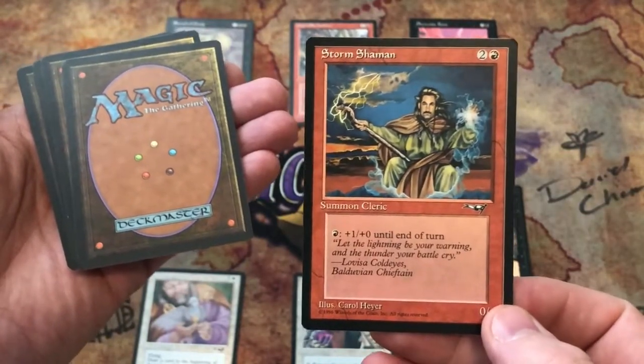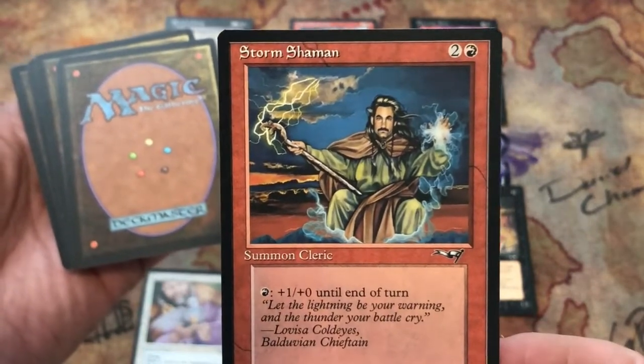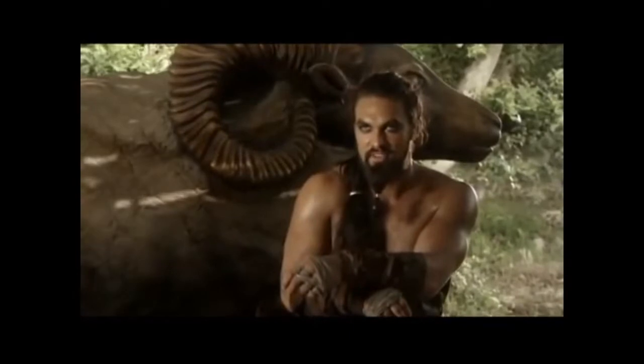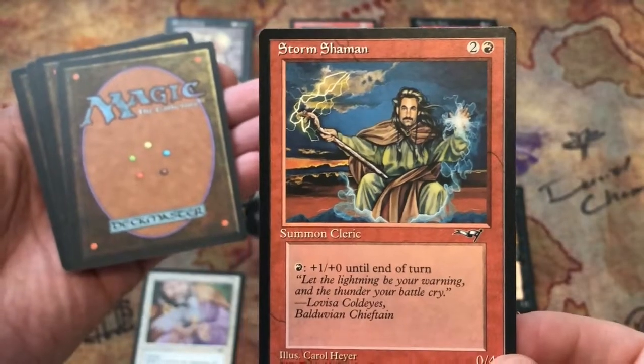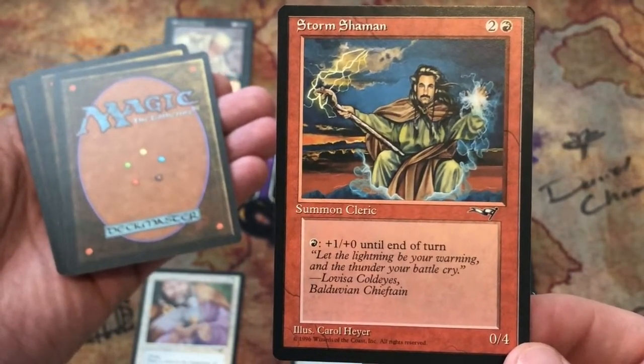Storm Shaman: two and a red. He looks a bit like Khal Drogo here — I guess not too much. He's a cleric — a zero-four for three. Pay a red: plus one, plus zero until end of turn.